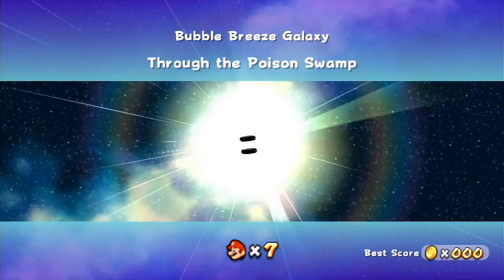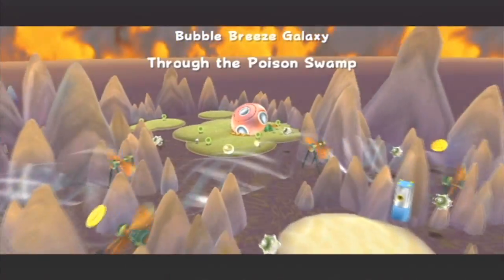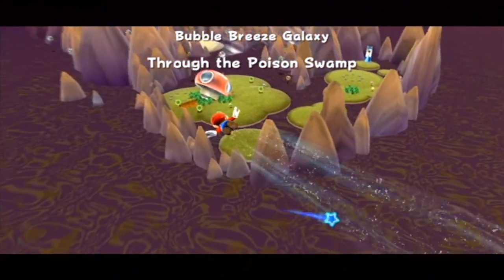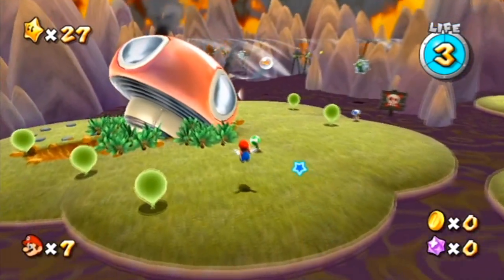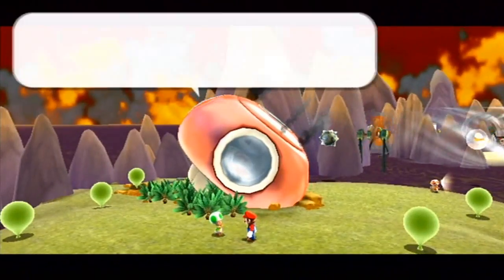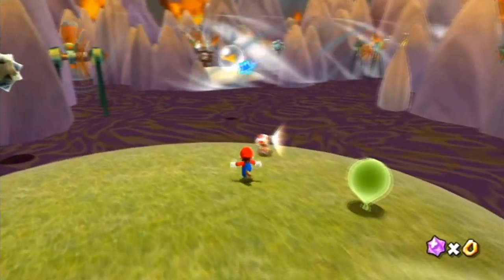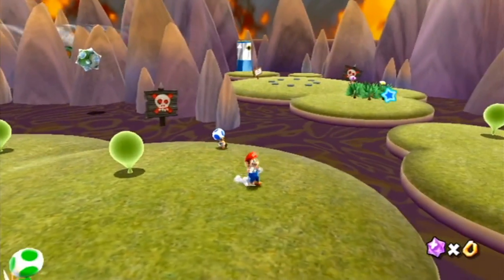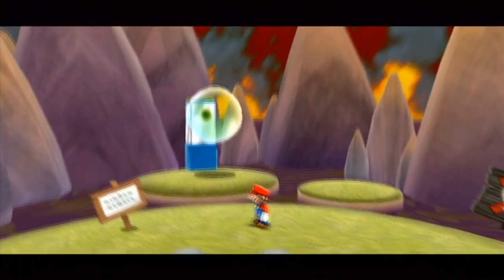Bubble Breeze Galaxy — through the poison swamp. Oh man, I don't have any anti-poisons or full restores on me. This is about to get real dangerous. Here we go. It seems like a little mushroom spaceship has been taken out by something. So let's hope that we can actually help these little dudes out today. Let me talk to this toad. Oh glory, a starship — the starship, it crashed. What do I have to do? I see, like, pieces of stars just chilling. Maybe I have to make my way through the swamp and collect them somehow.